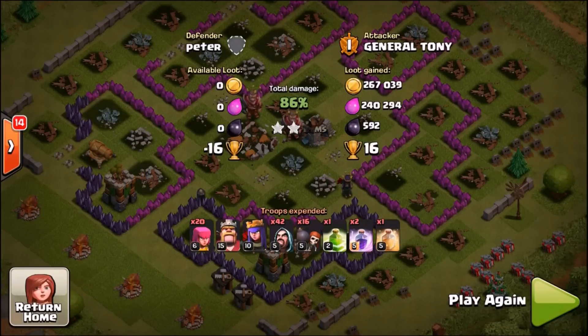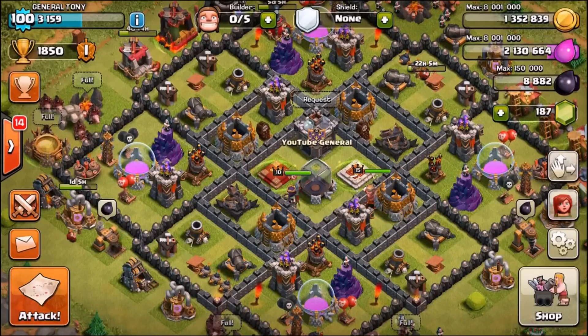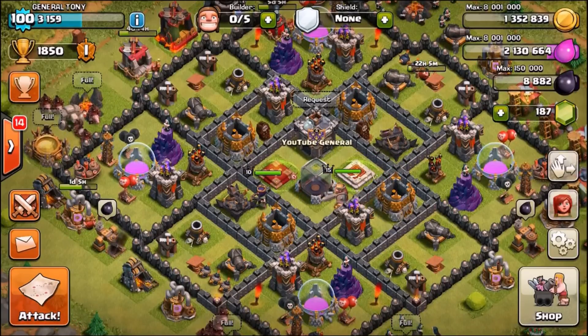We still managed to get over 500,000 loot and a small amount of DE as well. The second bunch of four letters of the code are going to be W, X, 5, 2.